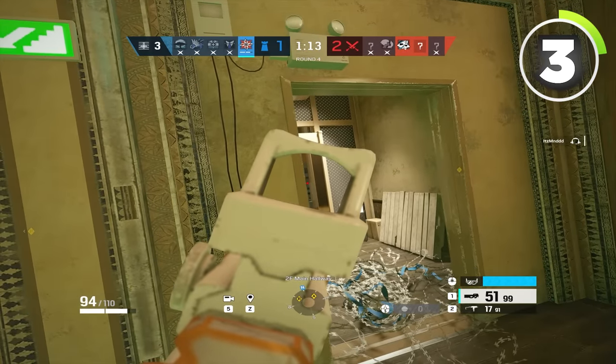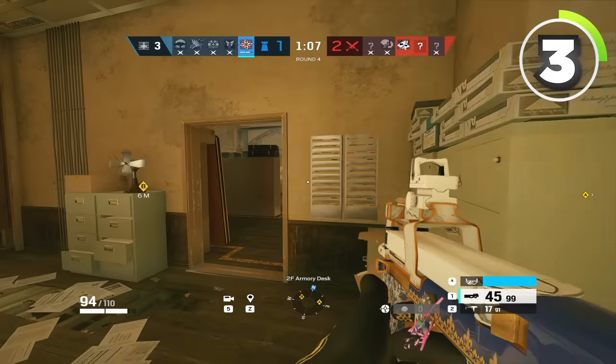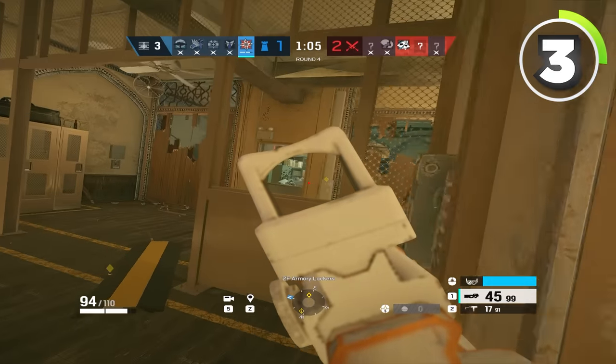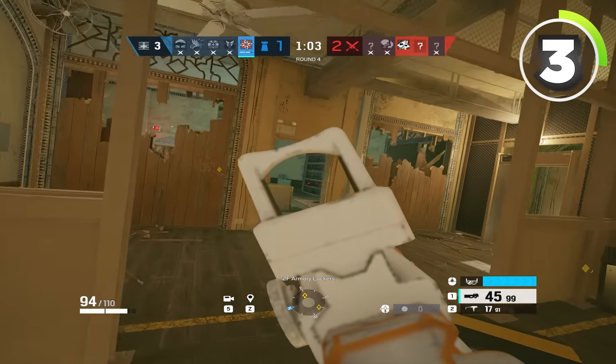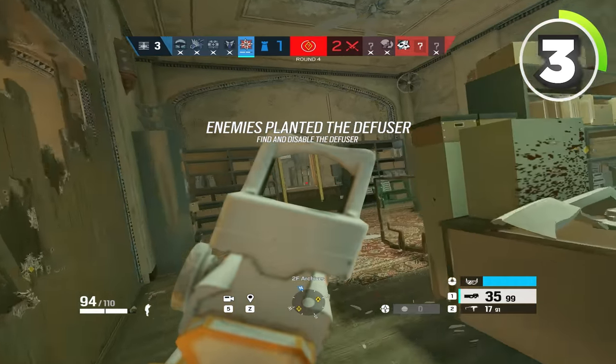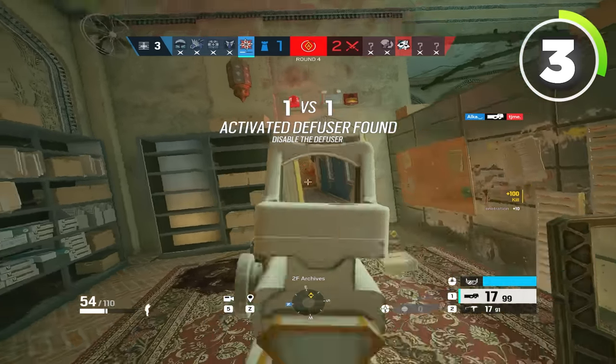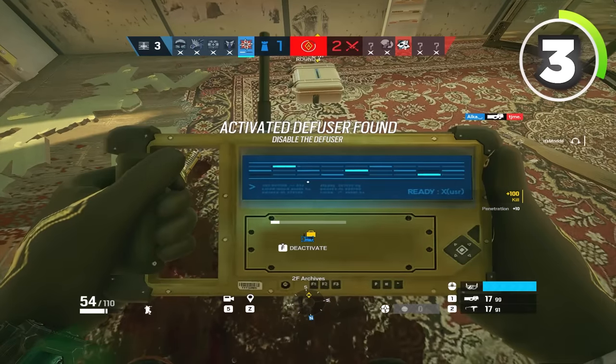Starting with defense: if you ever get kills and you are up in man count, you want to play passive. The reason is that attackers naturally have to come to you — they have to kill you or get the bomb down. Attackers only have around three minutes to do what they need to do, so if you can waste as much time as possible so they can't do that, that's going to be in your best interest.